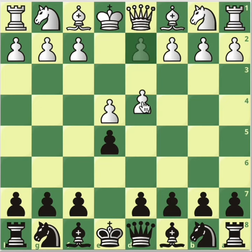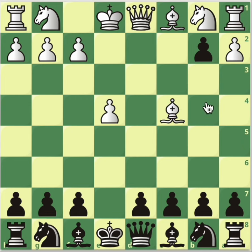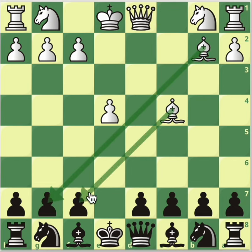After e4, e5, d4, take the pawn, and c3, take the pawn, bishop c4, and now you take the other pawn — so the white player is playing the Danish gambit, gambiting a lot of stuff. But obviously after bishop b2, white has got some really good development.